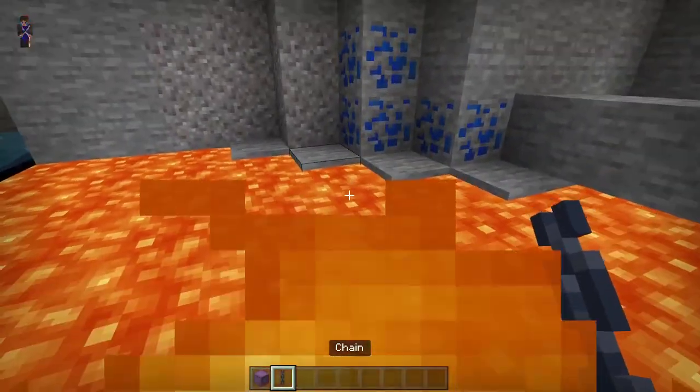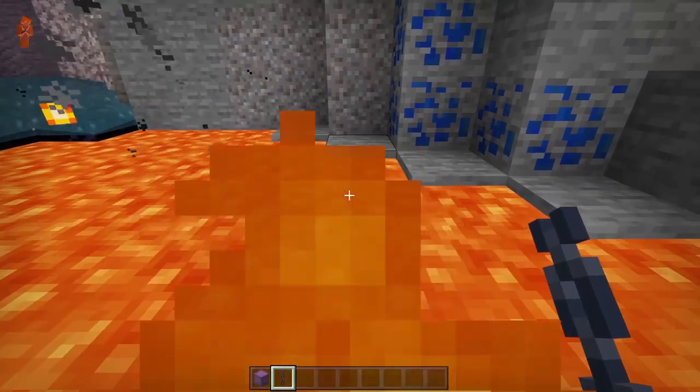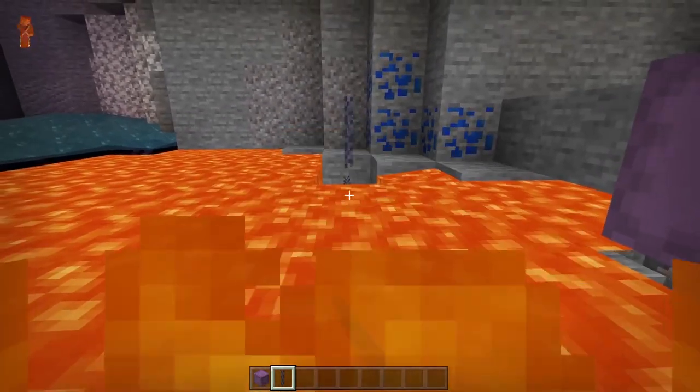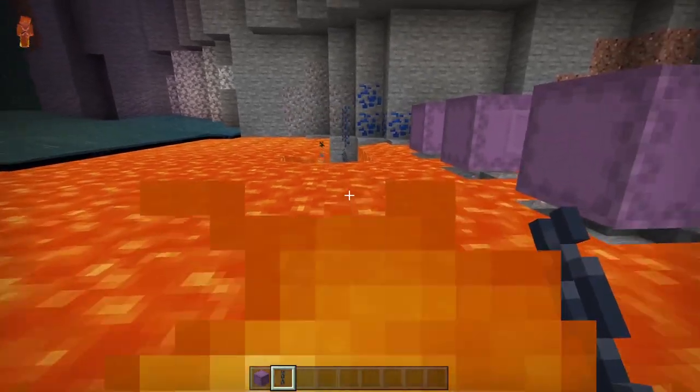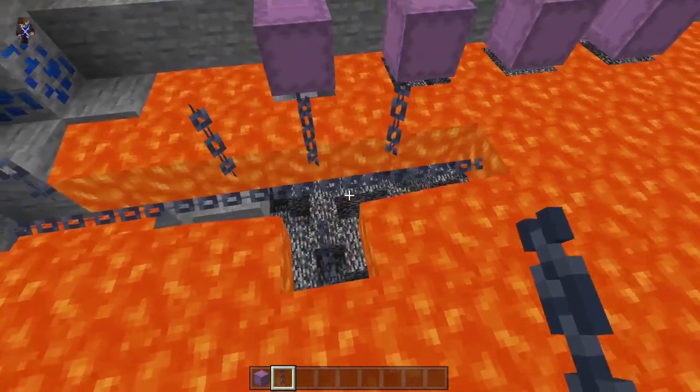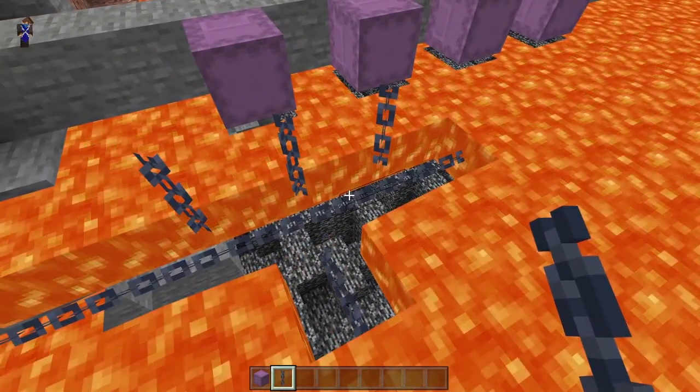Now with the chains it's a little different. You place them in the lava instead of above it. And if you just place them along, you can see through and see if there's anything underneath the lava.